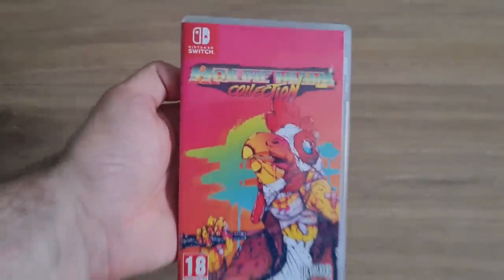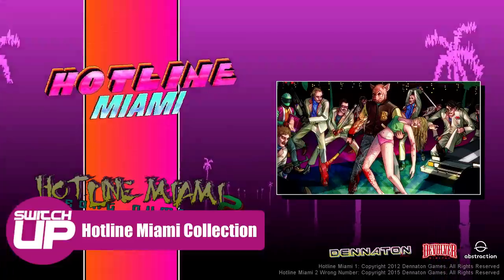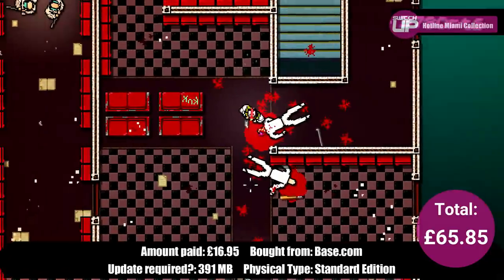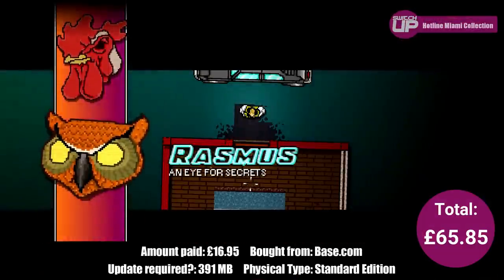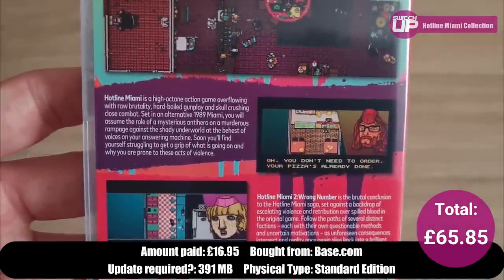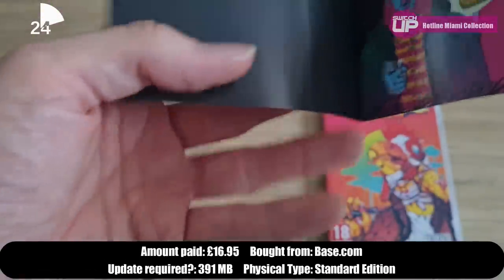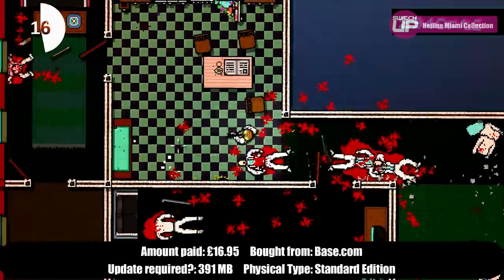I took a bigger chunk out of the budget for the next one by picking up the Hotline Miami Collection. This includes both Hotline Miami and Hotline Miami 2: Wrong Number, which first released in 2012 and 2015 respectively. They are both top-down shooters where you must kill everyone within a building, but you need to adopt a careful approach as one hit and you'll have to retry the stage. The mask you choose to wear grants a unique trait and you're graded on performance, giving incentive to replay. It's blood-soaked with 80s references and the pixel art is on point. At £16.95 for two games it's an absolute bargain and really suits the portable nature of the Switch perfectly.